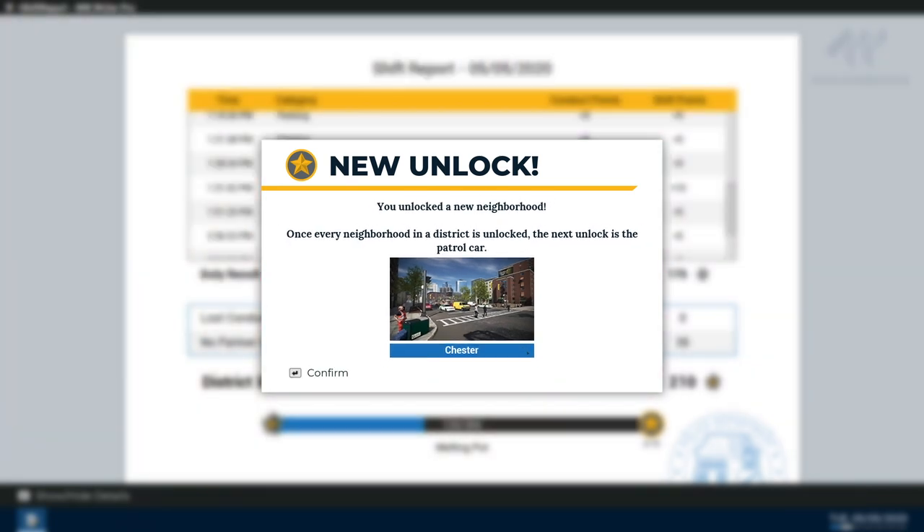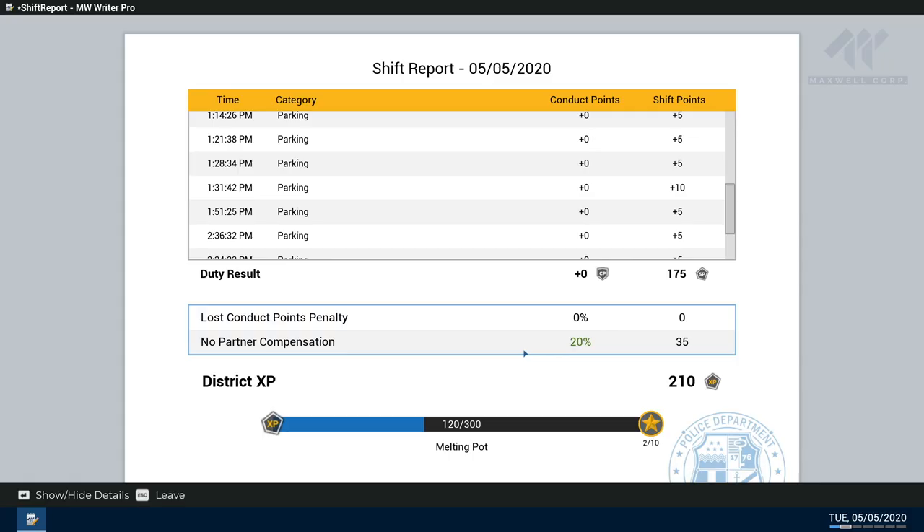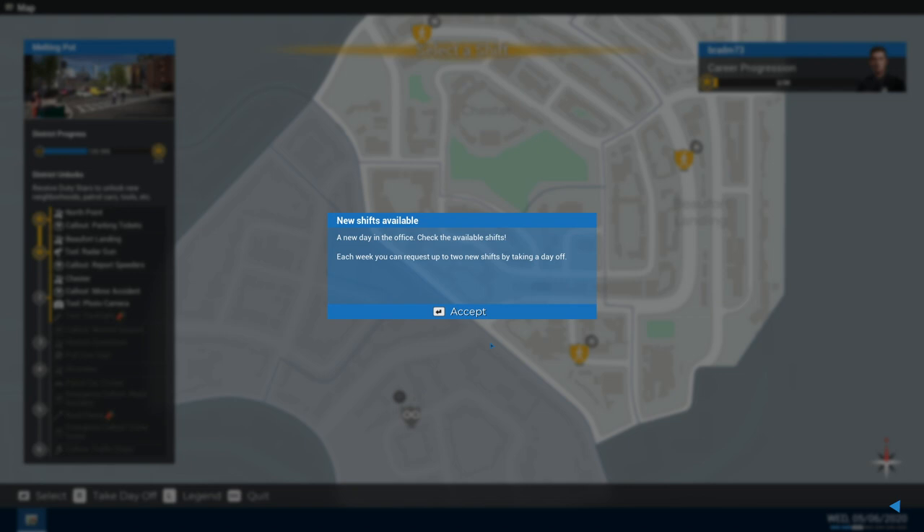We've unlocked a new neighborhood. Once every neighborhood in a district is unlocked, the next unlock is the patrol car — so we've got a few more districts to go. Our next shift is starting here, but I'm going to leave it there. In the next shift we're going to take a day off just to see what happens — I actually haven't done that yet, so it'll be interesting.